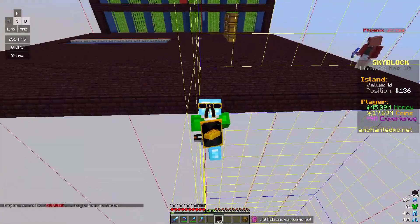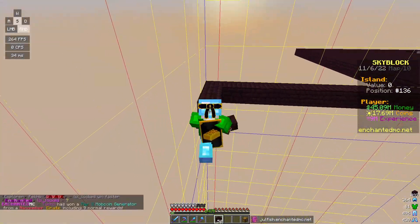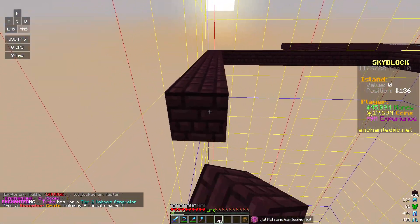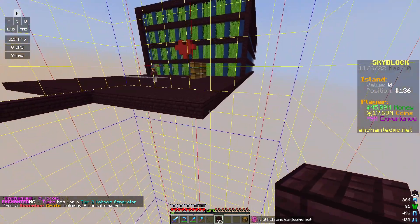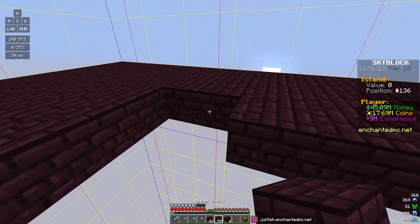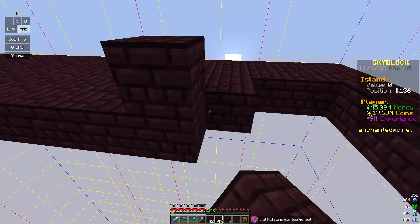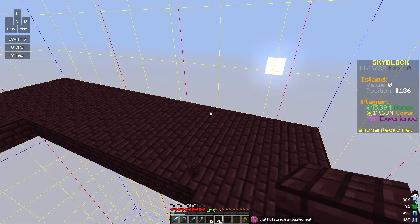We're going to fill in a full chunk here so that we are taking full advantage of the chunk collector's size. I'm going to round this out and then place down the creeper spawner and set up a system for them to automatically die. I'm also going to spice this up and make the island look more interesting by using glass and maybe a different colored block.